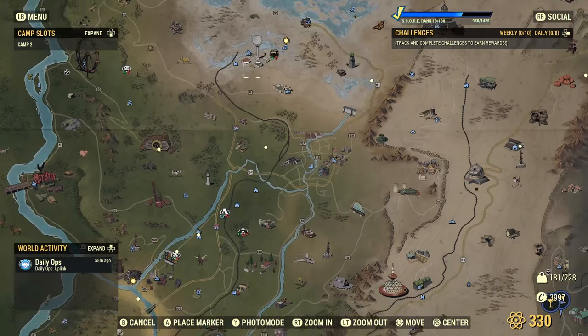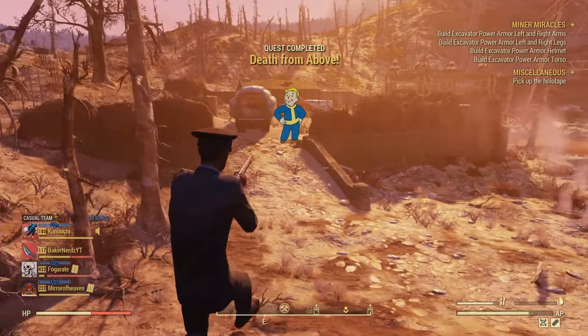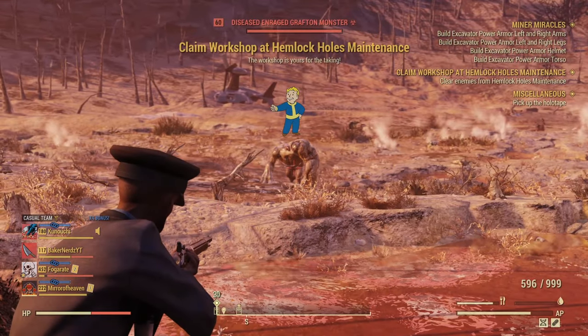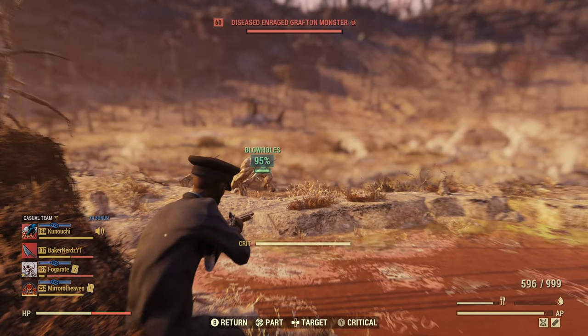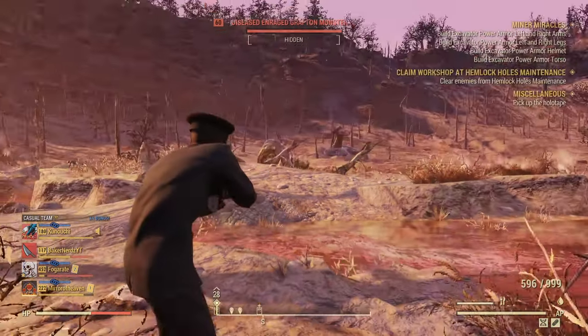For oil, I'd recommend fighting the cryptid up by Hemlock Holes — it's also a nice place to get acid. From the Hemlock Holes workshop, head over to the swamp area to find the Grafton Monster. An easy way to take him down is to hit him right in the blowholes. You don't have to be a very high level — as long as you pop him in the blowholes, he drops pretty quick.